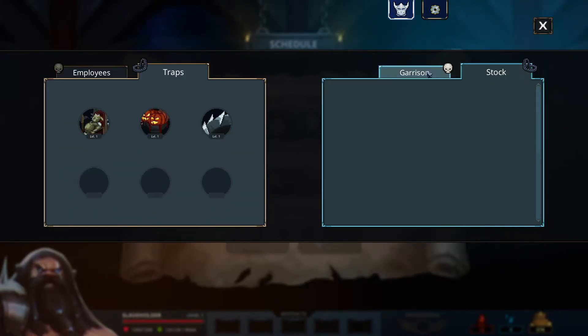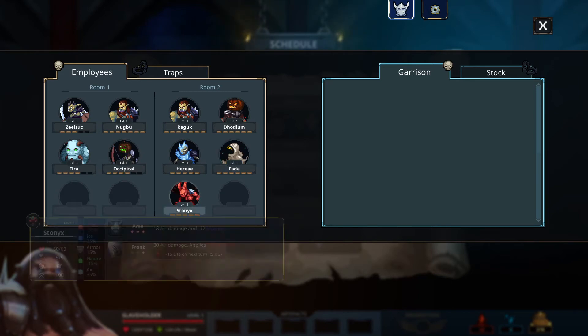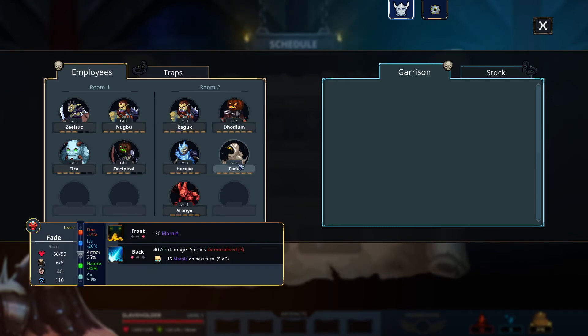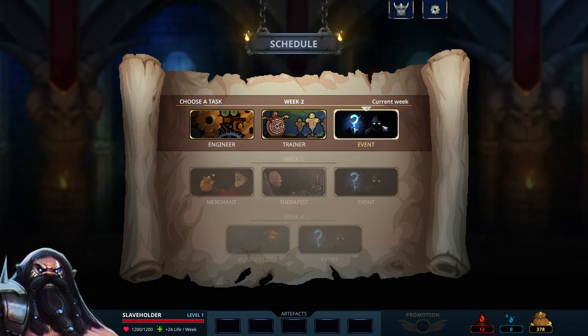So garrison — okay. These guys suffered a morale reduction. Kind of want this guy with the fade — morale, morale, morale reduction, that's good. This guy also has it — so fire and ice, air and air. So choose a task: spend some gold to upgrade your traps, spend some gold to train your active monsters, deal with office troubles and business work environment for better or worse.